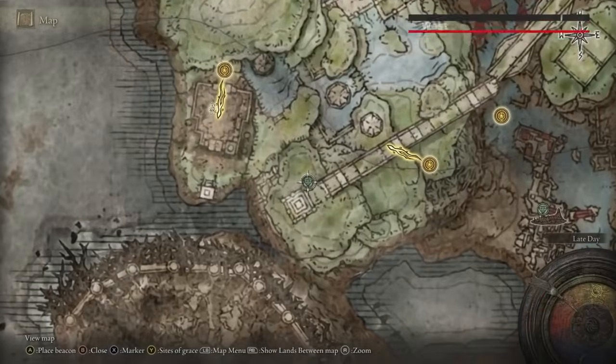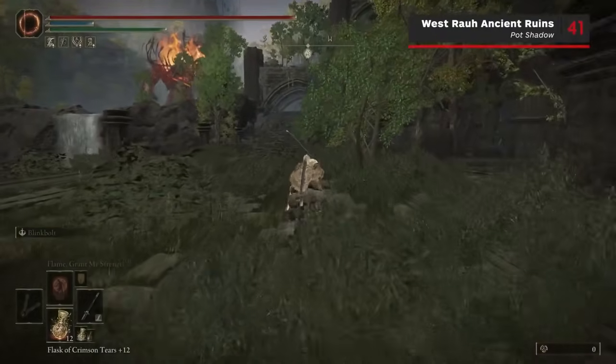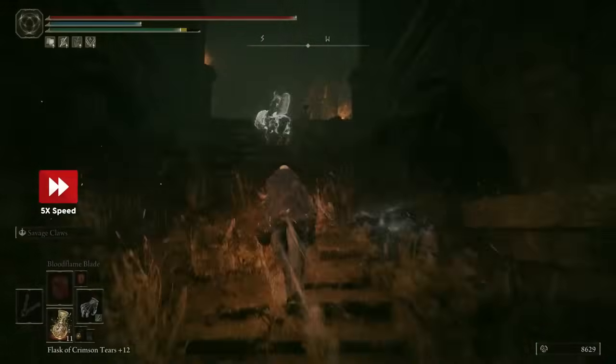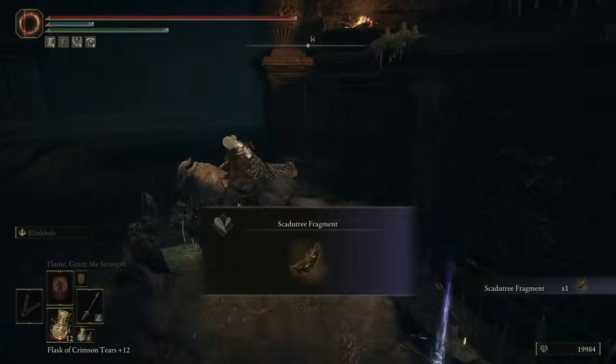To reach number 41, cross the bridge from Mikela's Cross and head past the Furnace Golem to reach the Rao Ancient Ruins West Site of Grace. Make your way through the ruins in front of this Grace, and at the top of the stairs in the large pillared room is a Pot Shadow that you can kill for the Scardew Tree Fragment.